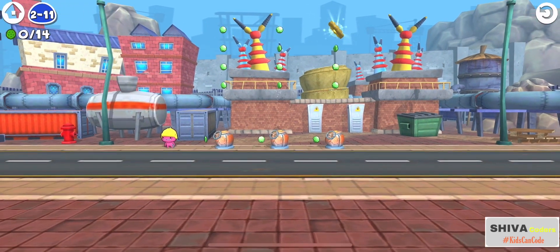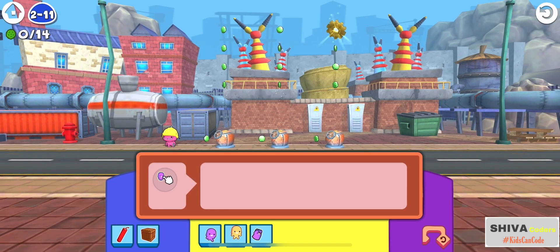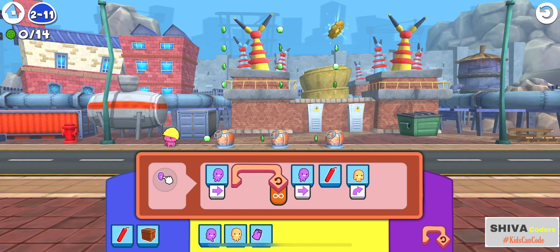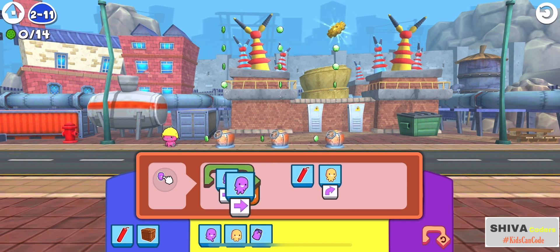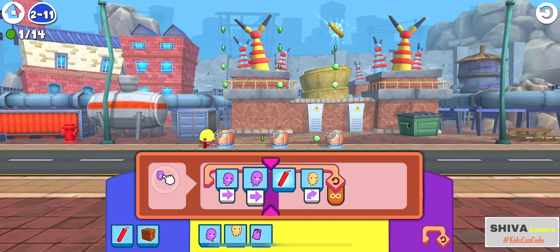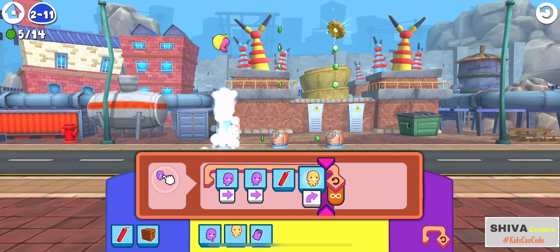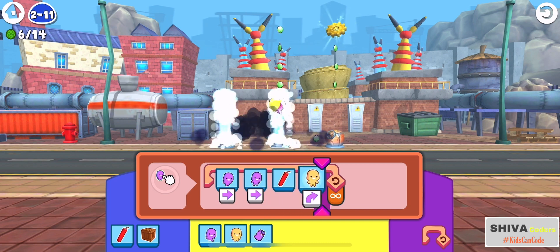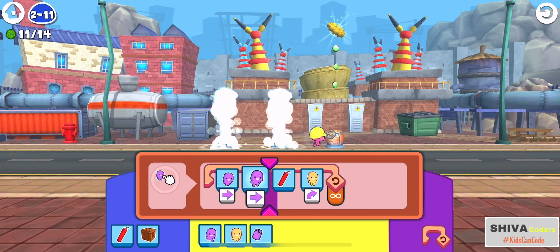Now move on to level 11. In this level, the player would have to create a loop and set the parameters to infinite in order to get the coins and the tool at the end. Infinite means walk right until you reach the goal. We need four commands: he needs to move twice towards the right, then dynamite so that the pipe bursts, and then jump onto the water stream to get the tool.